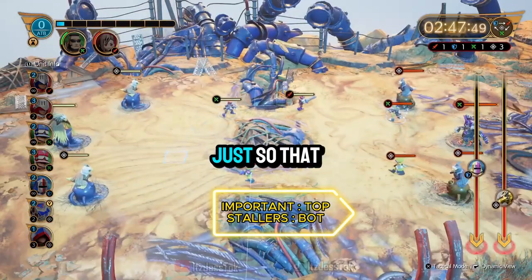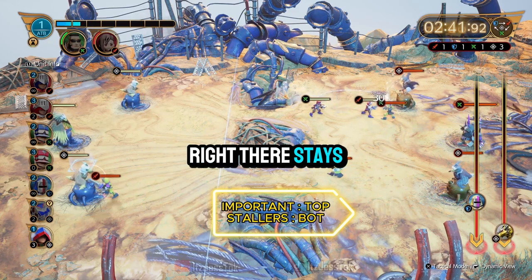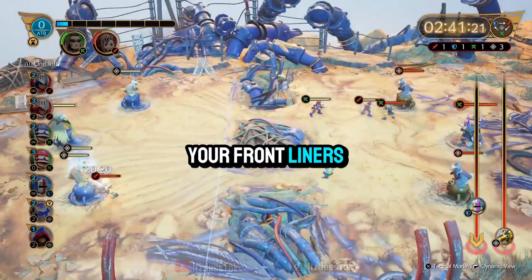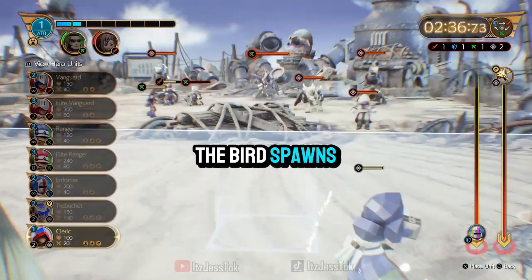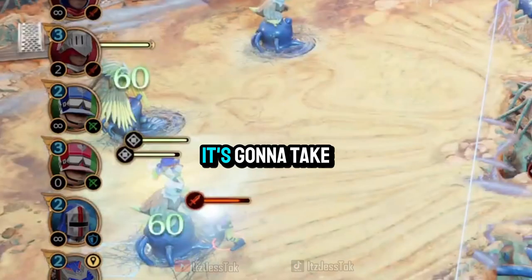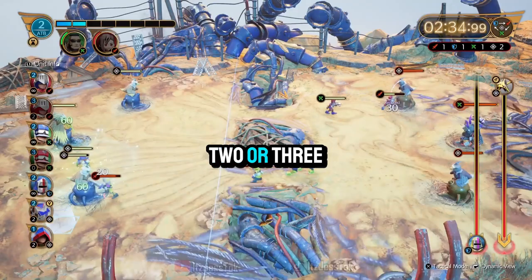You're gonna stack the bot with healers, just so that that little turret right there stays alive long enough for your frontliners on the top side to take out the little units in the beginning. And then when the bird spawns on the top and it gets really low,